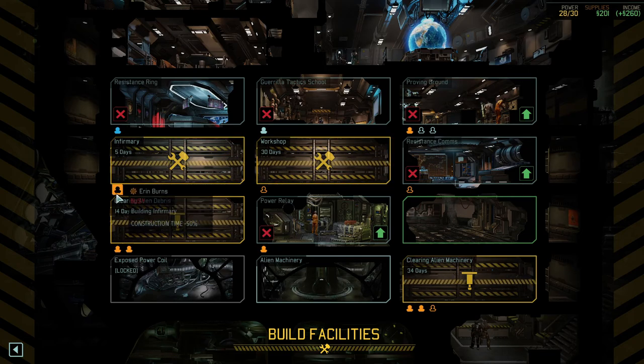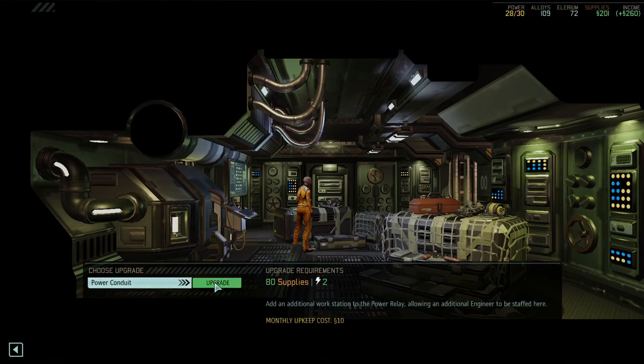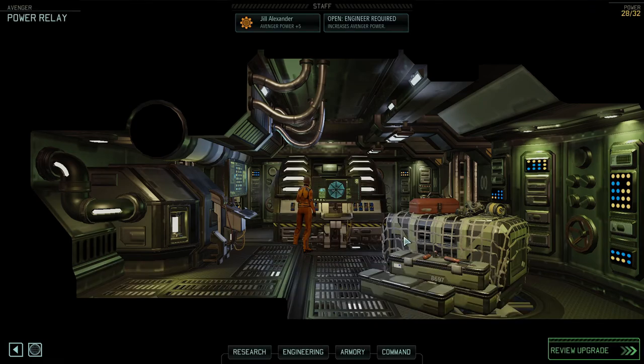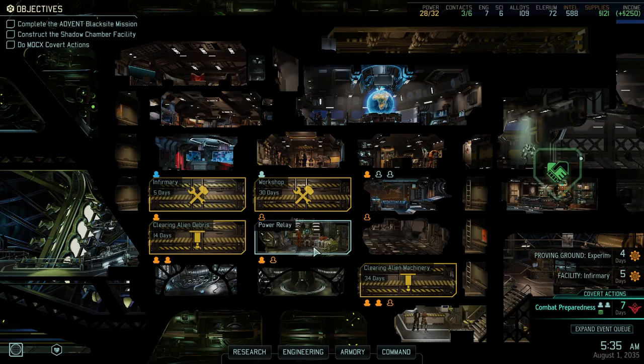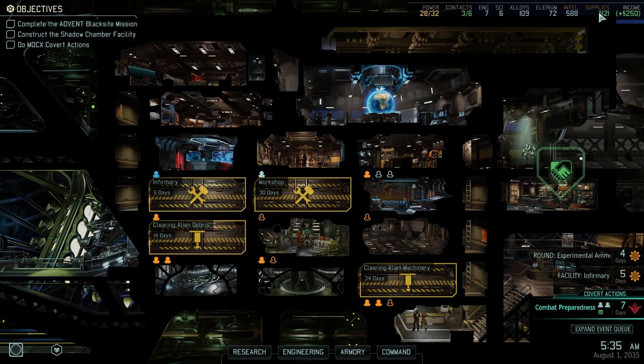The infirmary is done in five days — then we'll move that engineer over there and he'll build the workshop. We should upgrade the Power Relay — upgraded. That actually gives us enough power, but not enough supplies.